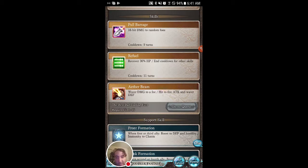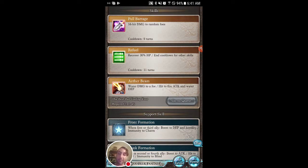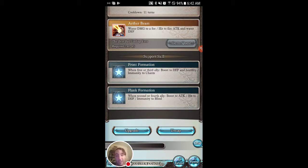Every character has a fate skill — once you get them above level 45, they can learn fate skills by doing the fate quests, which introduce the character and where you meet them. Then it will progress into further quests that unlock the level 45 skill, in this case being Aether Beam: water damage to a foe, hit to fire attack and water defense. That's a really good attack for when you're facing someone of the opposite color — in this case fire — and that works great for my water deck.